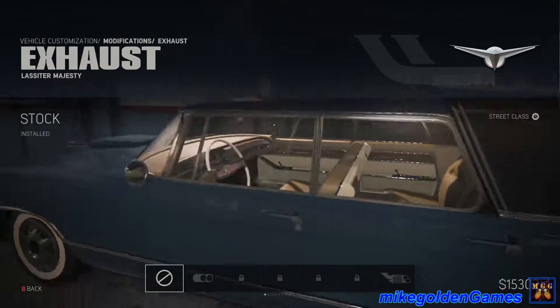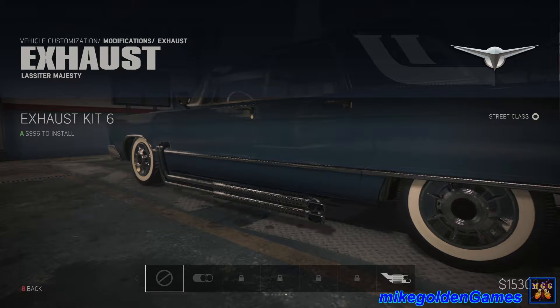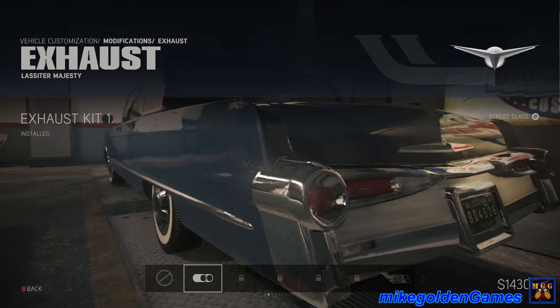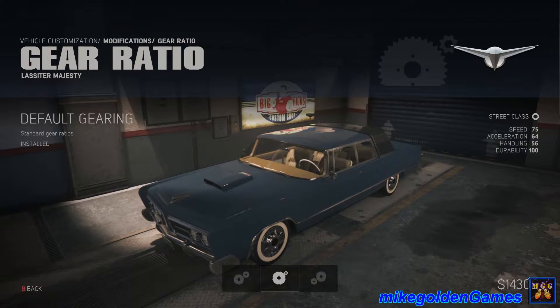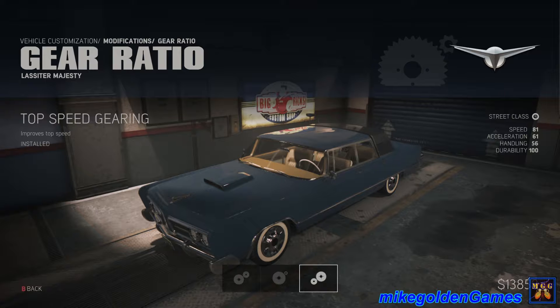Let's see exhaust. I don't see that on here — side exhaust. Damn, I'm gonna go with just the rear exhaust. There we go. Let's see the gearing ratio: acceleration or top speed. We'll do top speed gearing because it's kind of a slow car to begin with, so that should give us a little better speed.